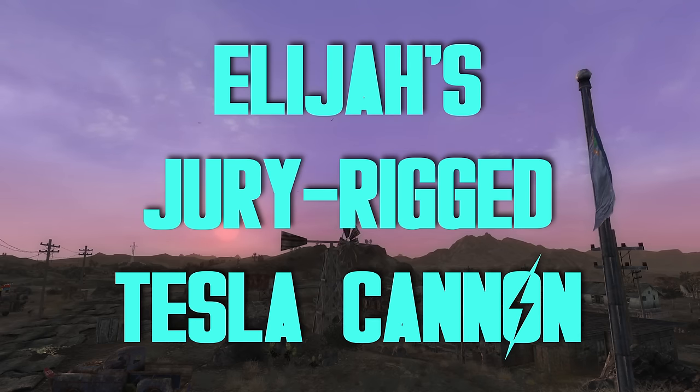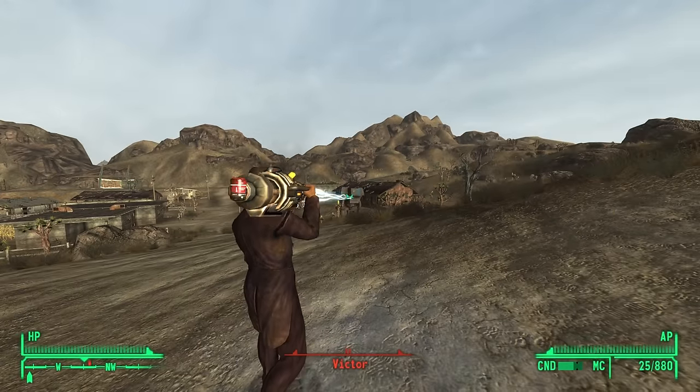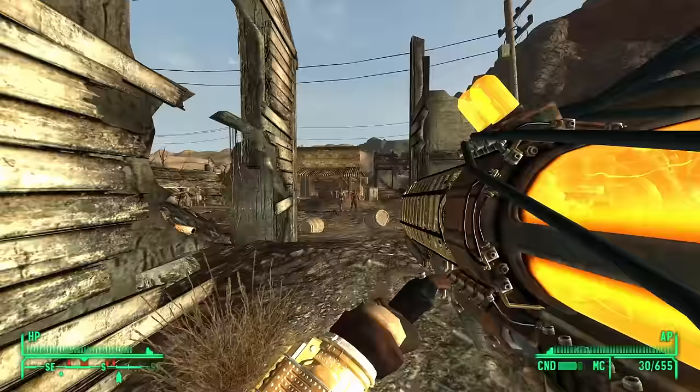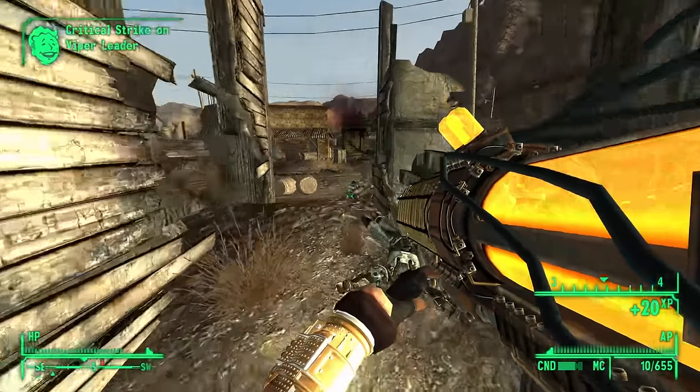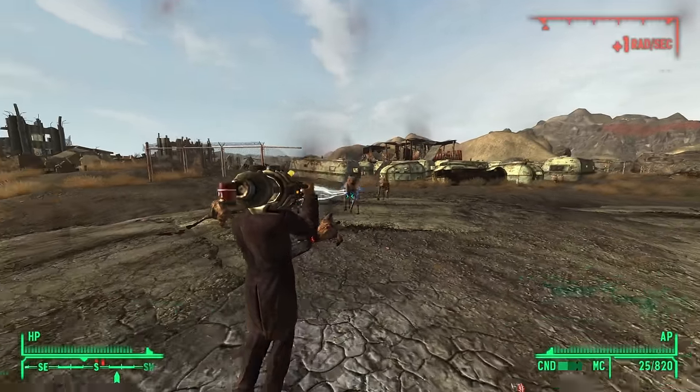Elijah's Jury-Rigged Tesla Cannon — this Tesla Cannon has zero spread, making it incredibly accurate. But the durability is tragic. And despite having Jury-Rigged in the name, you can't even use the Jury Rigging perk on it.